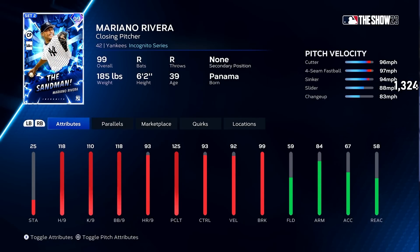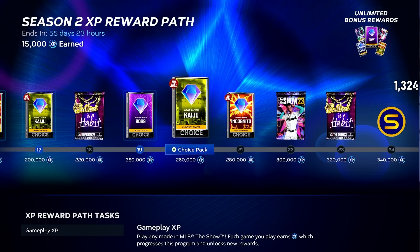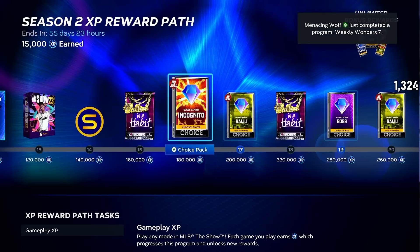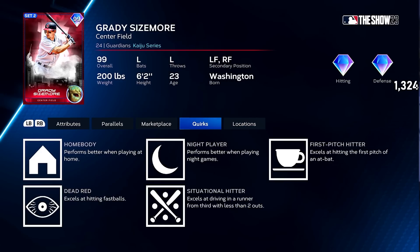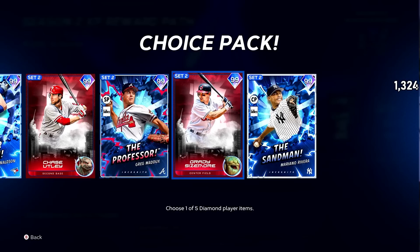Moe is the big boy — probably the best card in this pack. He's insane with five pitches. I've got to break down Moe for you guys. And then you get more packs as you go along — that's the program. The wheel maxes out at 650K XP and then you go around over and over. I skipped over Grady Sizemore — Grady Sizemore is the best we've seen in a long time. Pretty damn good card — First Pitch Hitter and Dead Red, and that clutch will help him versus lefties. He's a righty killer. So that wraps up the XP rewards.